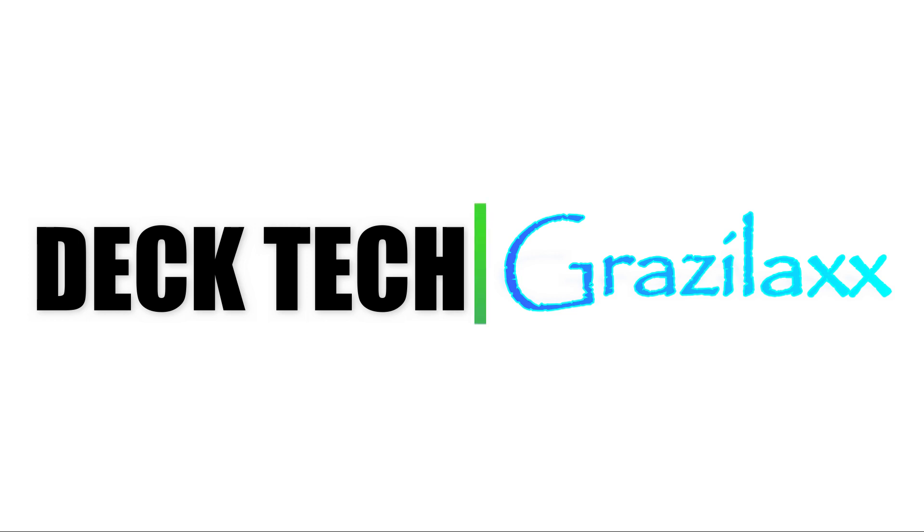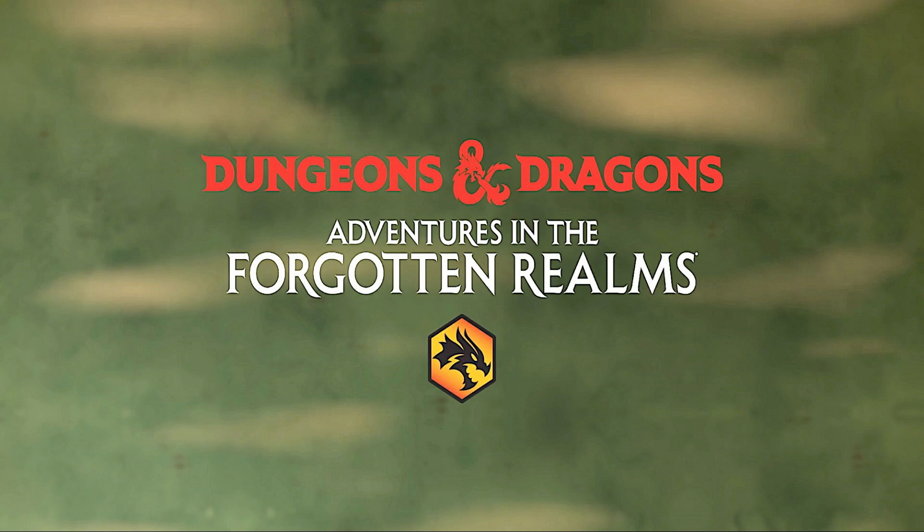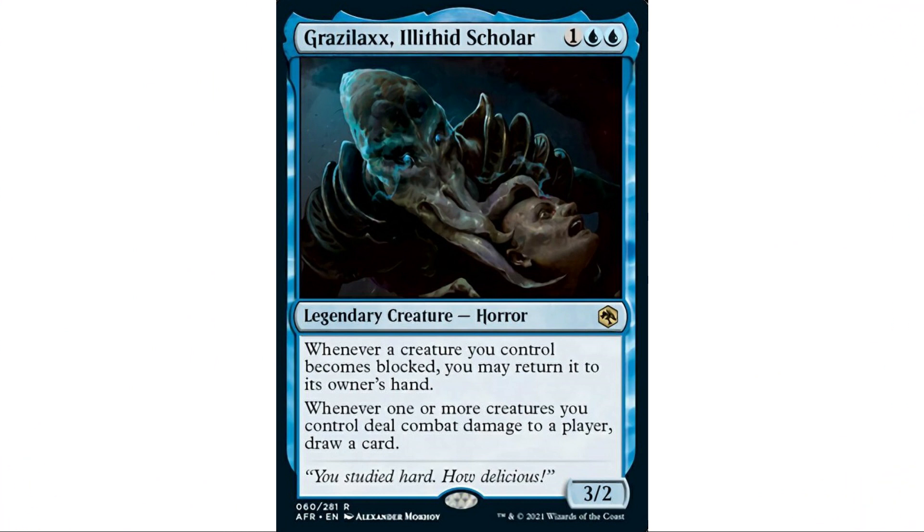Welcome back to EDH deck building. I am your host Demo, and this is a commander deck tech for Forgotten Realms. It is Grazilax, Illithid Scholar - one blue blue, Horror, three two. Even though it says Horror, this is an Illithid - the creature type from D&D. The illithids have these tentacle mouths and they suck your brains. They didn't want to introduce the Illithid creature type into Magic because they already had so many new creature types, so they just made him a Horror.